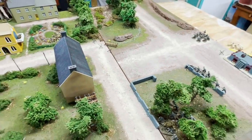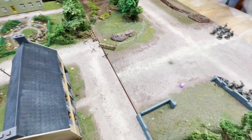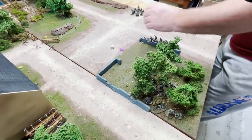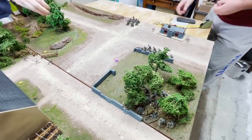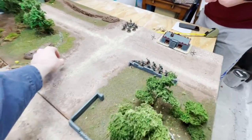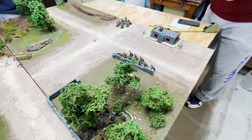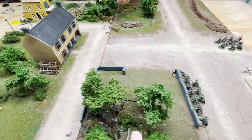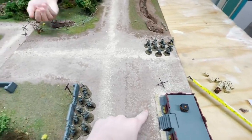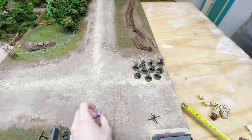On a 2+, both sides get a preparatory bombardment. Starting with the Germans getting bombarded: one squad gets two pins, the lieutenant gets one pin, the squad against the wall gets two pins, and the MMG and last squad also get some pins.